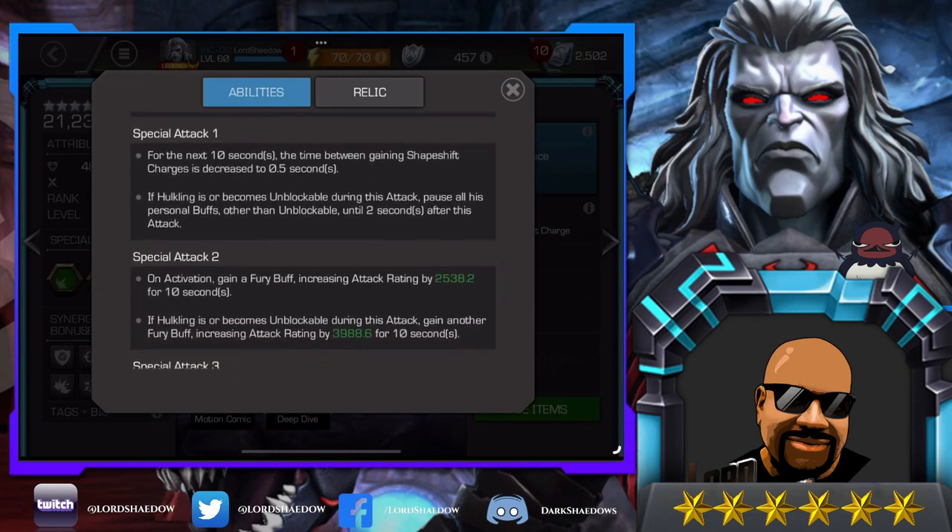For special attacks: Special 1 — for the next 10 seconds the time between gaining shapeshift charges is decreased to 0.5. If Hulkling is or becomes unblockable during this attack, all personal buffs other than unblockable are paused until two seconds after the attack. So if you have four pierce buffs and the fifth will make him unblockable, you can throw the Special 1 into their block and you're good. Special 2 — on activation gain a fury increasing attack rating for 10 seconds. If Hulkling is or becomes unblockable during this attack, gain another fury. Getting four pierce buffs then firing Special 2 into their block is extremely powerful.